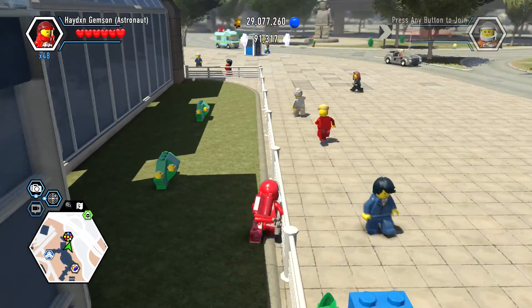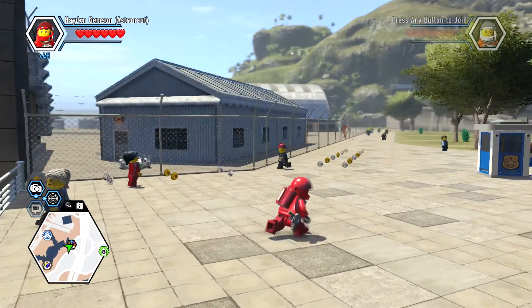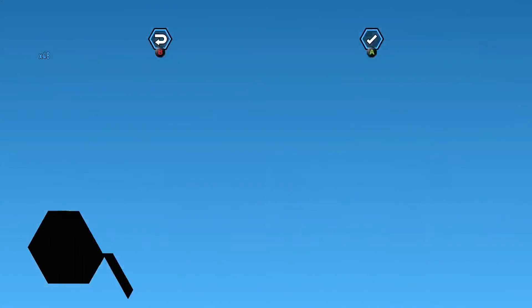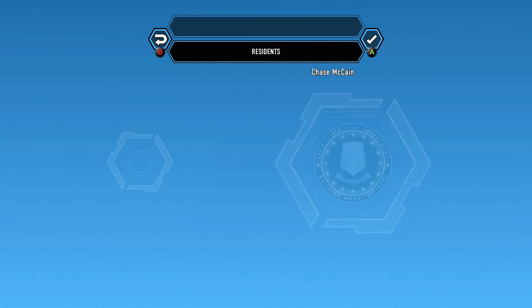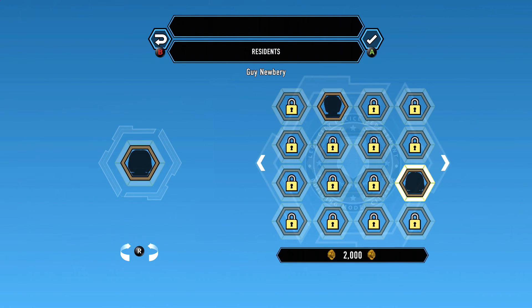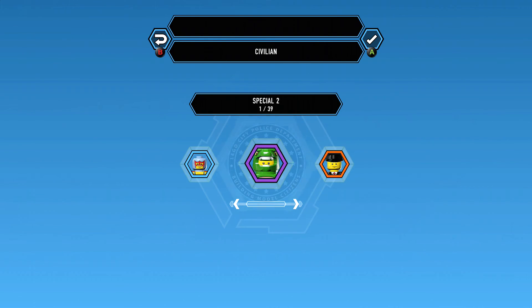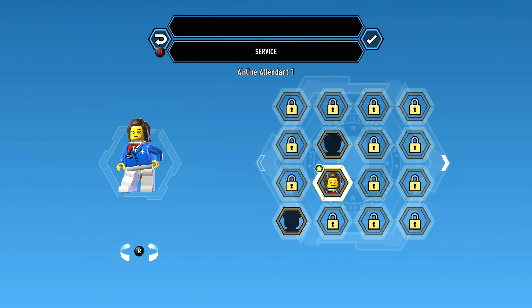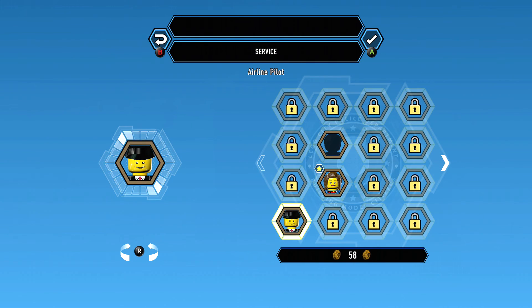That's the easiest way to get all the way up there. I'm sure there's another way onto the roof but it's a little bit challenging. We're going to go ahead and unlock the airline pilot — I'm assuming he's going to be under service. Let's see: pirate, pilot, air host, gas station manager... oh, airline pilot, that's what we wanted.